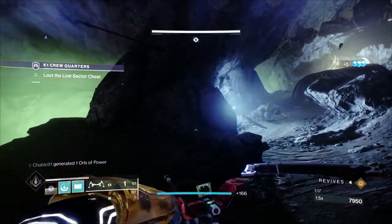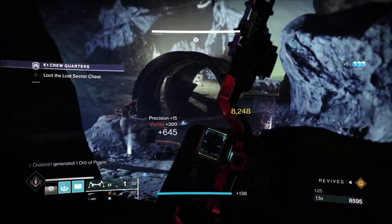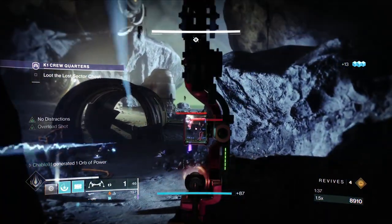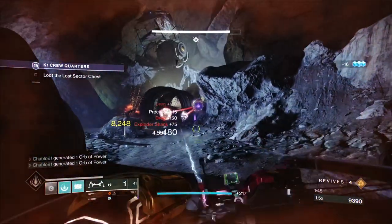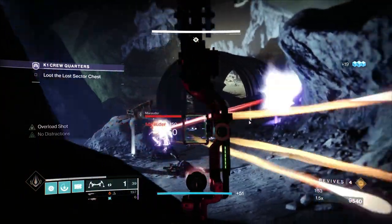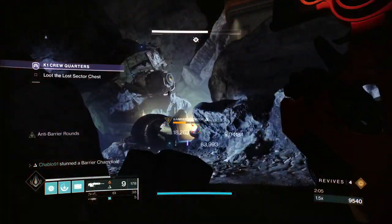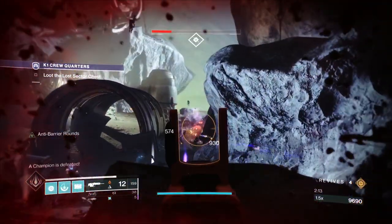Prioritize getting as many ads down as you can before the anti-barrier champion spawns, because when it spawns it makes all ads immune — meaning you have to take the anti-barrier down first while all the ads are sniping you. This rock location is good for cover. For the Servitor anti-barrier: if you rocket it at full health it'll just teleport away, so bait out the first shield with your scout or sniper, then fire your rocket in that brief window — the champion won't teleport and you won't miss.